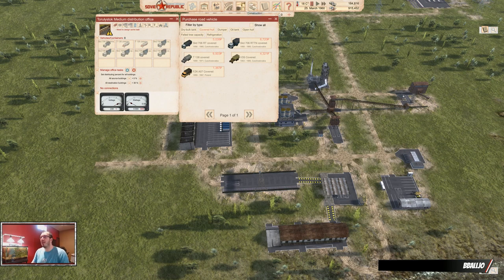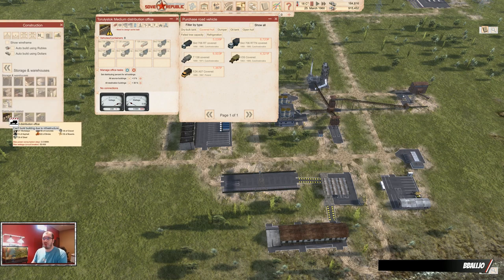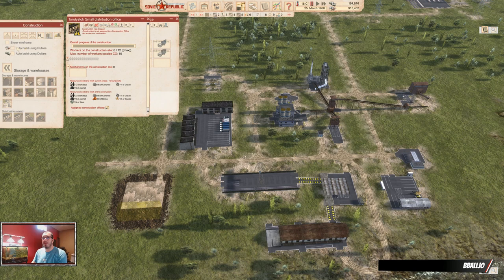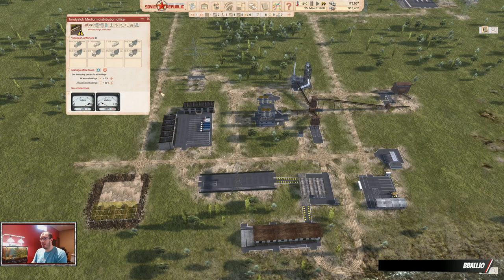Build a separate distribution office for that because it's important that they don't do anything else — they shouldn't get distracted. Since we are doing cosmonaut mode setup, I will show you that with the small distribution office. Just put that guy here and get it built, also in dollars.